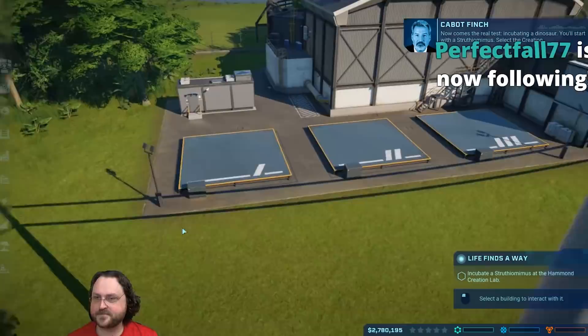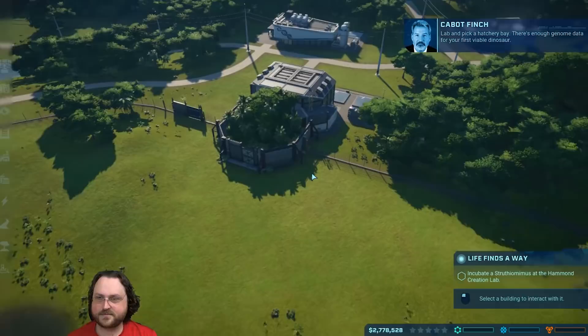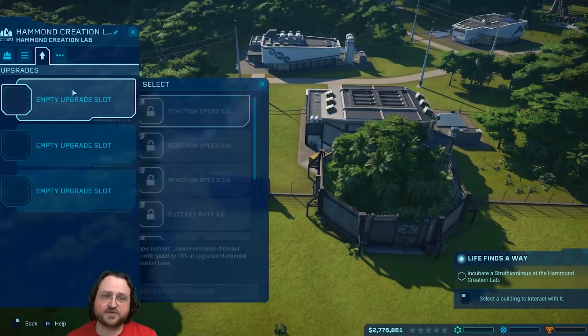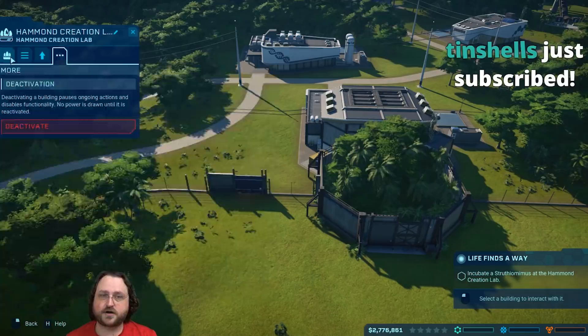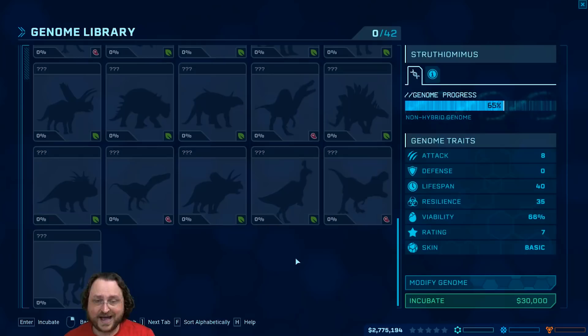You're connected to the paths. Now comes the real test: incubating a dinosaur. You'll start with a Struthiomimus. That was pretty cinematic. There's enough genome data for your first viable dinosaur. So our creation lab has a couple of hatching bays currently. There are lots of building upgrades you can do later as you unlock more tech. We're going to go and incubate our first dinosaur. There are 42 dinosaurs listed here.